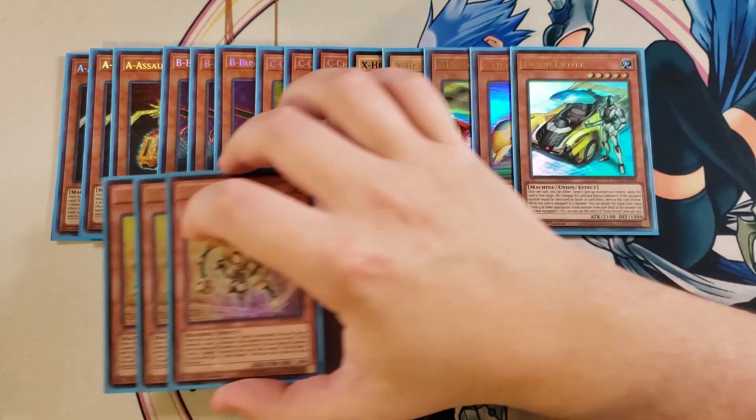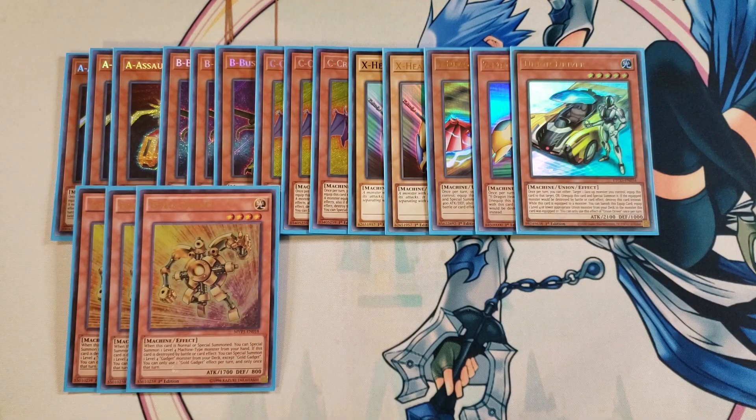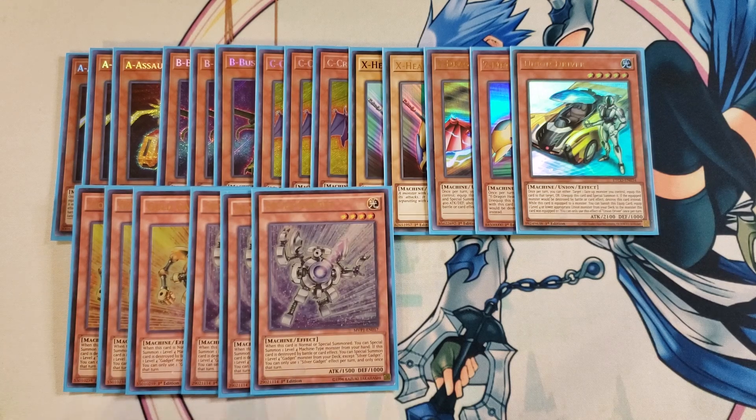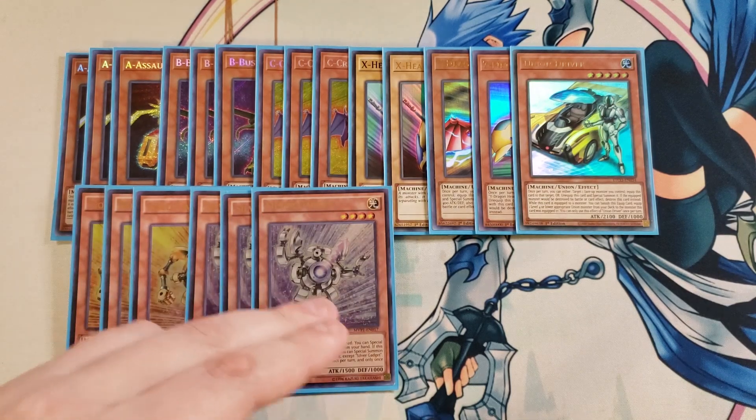We then play three copies of Gold Gadget, which lets us special summon a level four machine monster from our hand to our side of the field if this card is normal or special summoned. If this card is destroyed by battle or card effect, you can special summon a level four gadget monster from your deck to your field in place of it. We then play three copies of Silver Gadget, which does the exact same thing — so you're basically playing six of the same card. These cards are pivotal to get monsters onto your side of the field quickly to go into Union Carrier. The only restriction is you can't special summon the same one off the same one — you have to alternate between Gold and Silver.